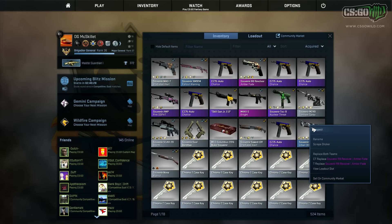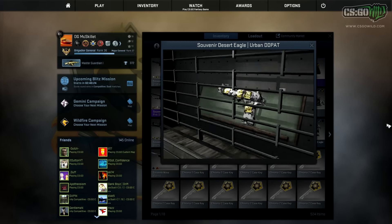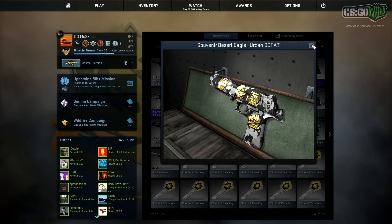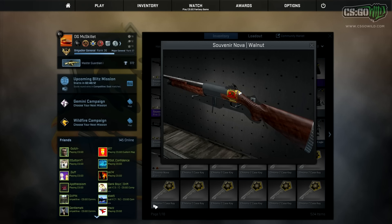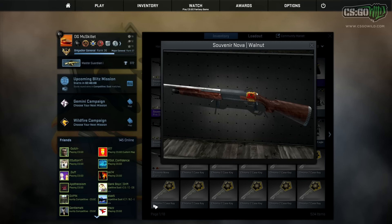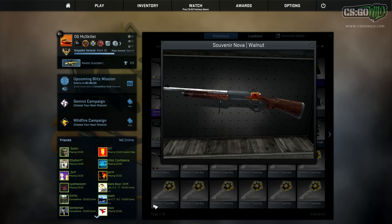I also got some other souvenir skins, like this souvenir Desert Eagle Orb and Didi Pat factory new, which I got for around $90 on the Steam market. That may seem like a lot, but it's the only one from MLG Columbus that is souvenir and factory new. There are actually a lot of rare souvenir factory new skins you may not know about — some are pretty cheap but there are only a couple known to exist, so I picked up some of those.